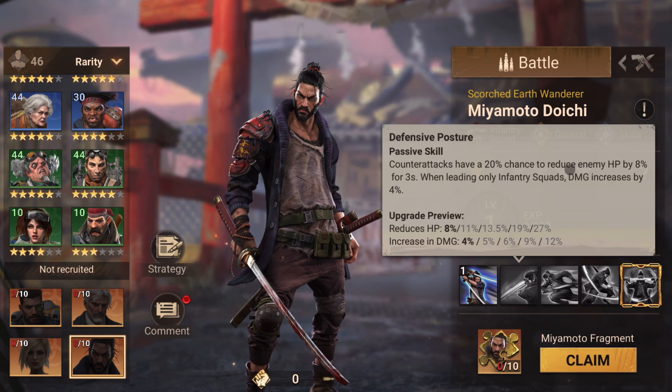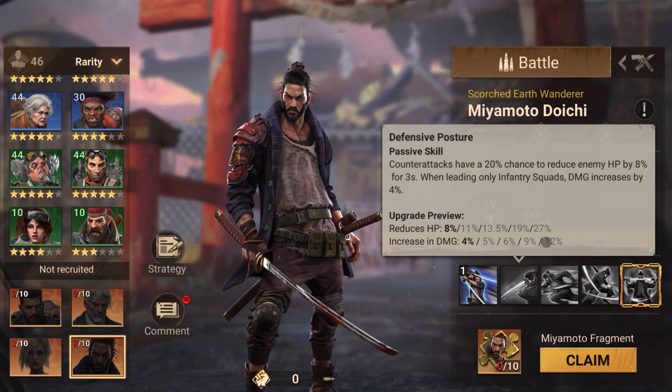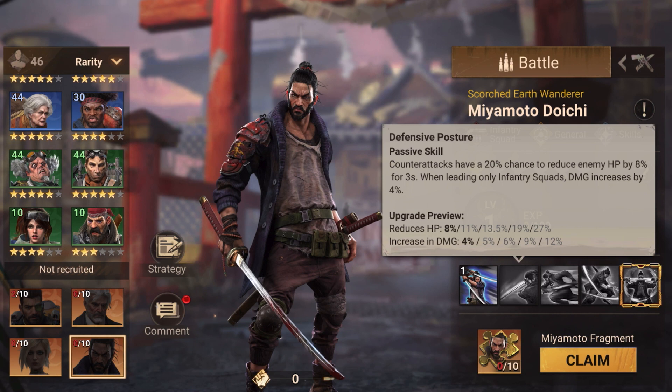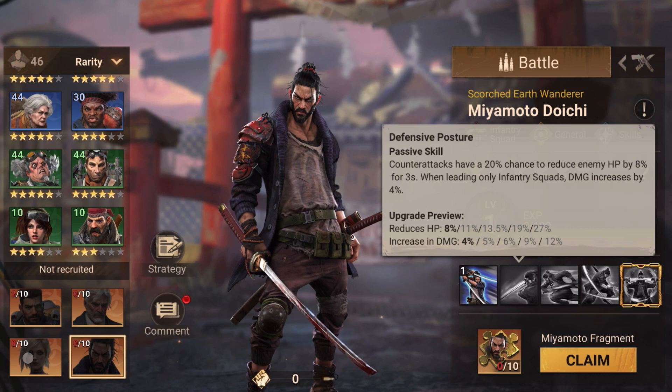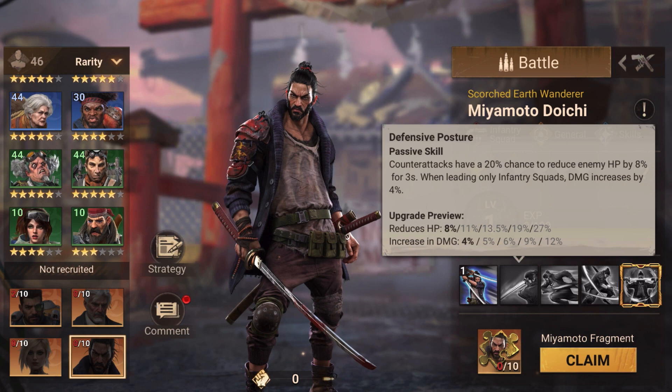The next skill is counter damage — a 20 percent chance of reducing enemy HP by 27 percent, and when leading only infantry, damage is increased by 12 percent. The 12 percent increment is not a lot, but the 27 percent HP reduction is not bad. We just saw Zivian who increases HP, but Doichi reduces enemy HP, so any reduction helps.